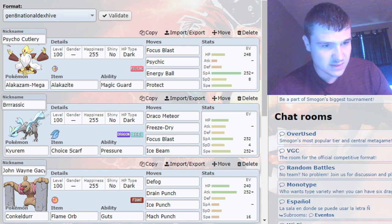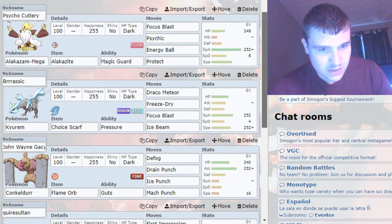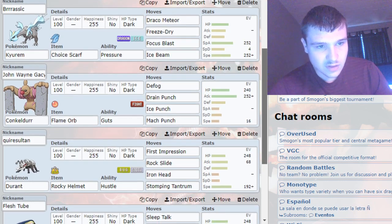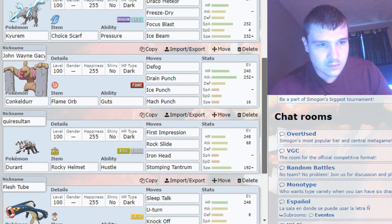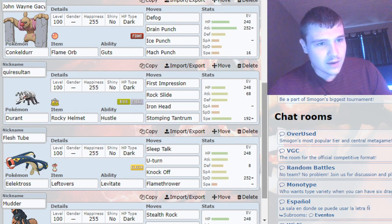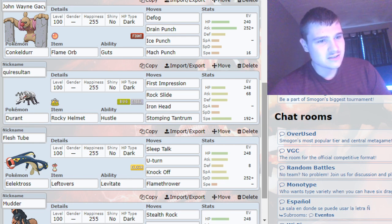Next up I've got a Scarf Kyurem, running Dual Ice with the new Freeze Dry, max speed because I needed to tie something — which I don't remember at this exact moment. I don't remember a few things about the build because I've since done the next build, so I could probably explain those sets better right now.